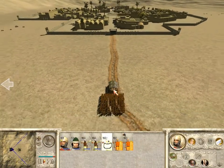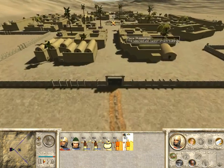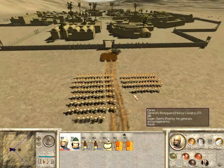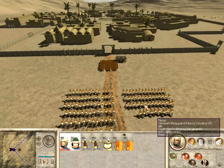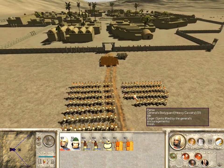Here I am. This is going to be pretty simple — I'm going to bash down the gate, then just charge through and take the town square. Alright, I've bashed down the gate, so I have two options: I can either send in my Takabara to take them out, or I can send in my cavalry.